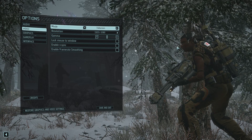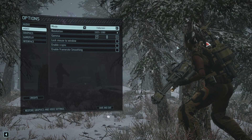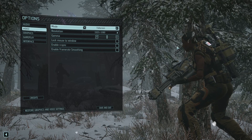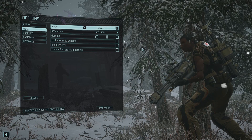First, my system specs. I'm running an Intel i7 4790K at 4.4 GHz, an Asus Strix GTX 970 with 4 GB of RAM, 8 GB of system memory at 1600 MHz, and it's installed on a 256 GB SSD. So let's get into the settings then.